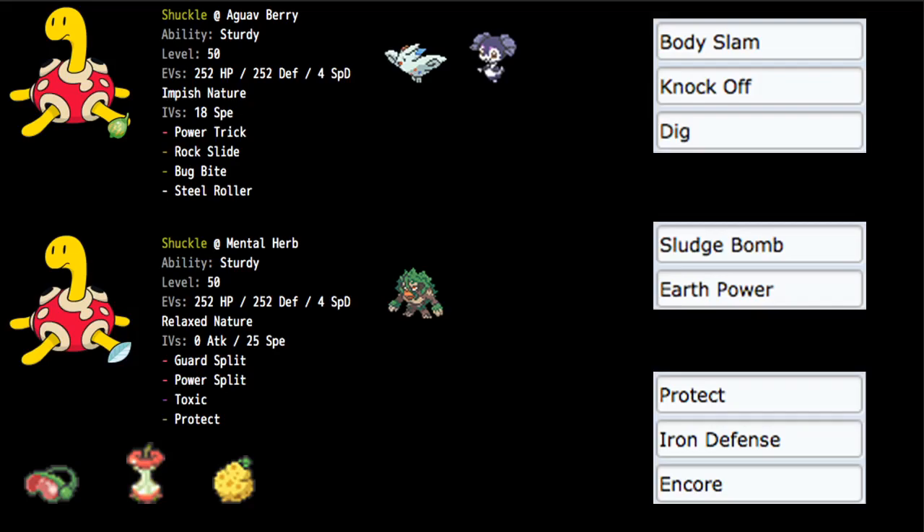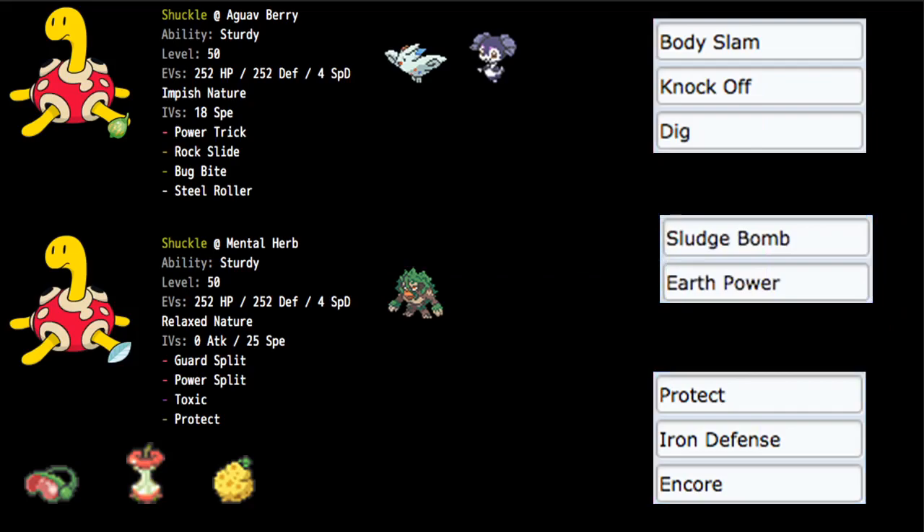Other options include some kind of attacking move, Iron Defense, or Encore. Encore and Iron Defense are both worth exploring, but we don't really need more Defense, and unfortunately Shuckle doesn't get Body Press — which would make this Pokémon absolutely insane with its 230 Defense. The primary synergistic Pokémon for Defensive Shuckle is Rillaboom, which covers typings, removes opposing terrains, and provides Grassy Terrain healing plus passive recovery on top of our Mental Herb.